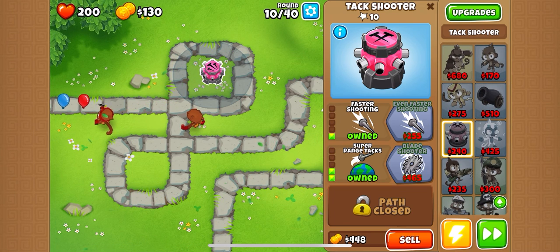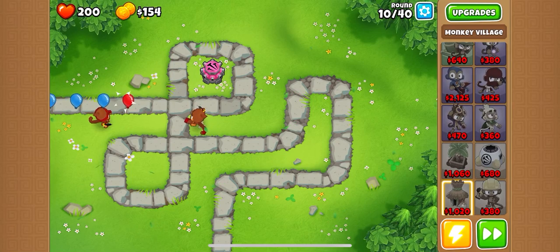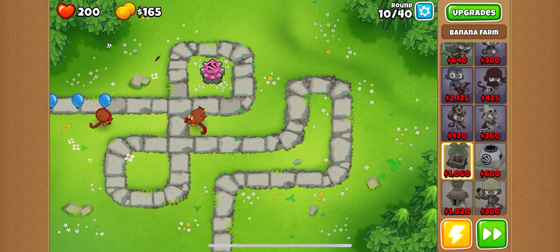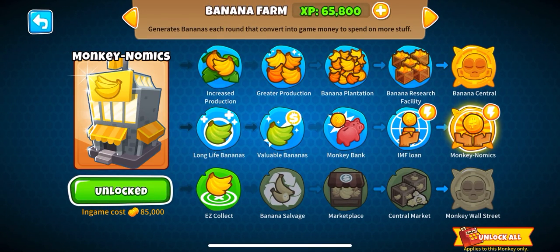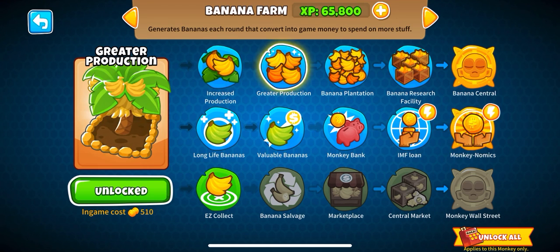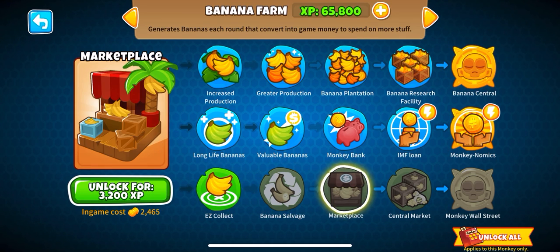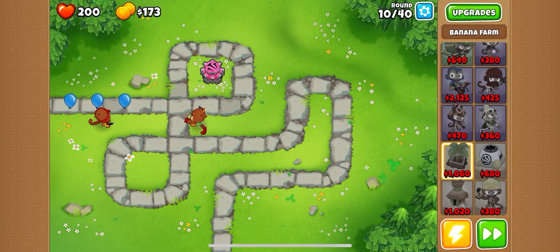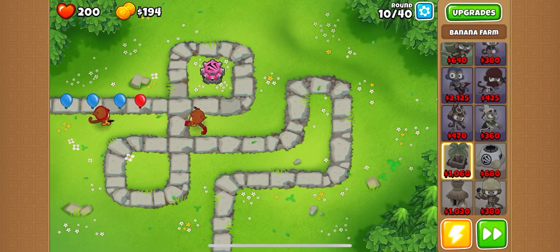Getting even faster shooting on our attack shooter will make me feel more comfortable. I'm going to try to get the farm, which is 1,060. I currently have the entire middle row and almost the entire top row - I'm one away. I could buy the last one of the top row, and I have none of the bottom row. I still want to do some more research on the top row.